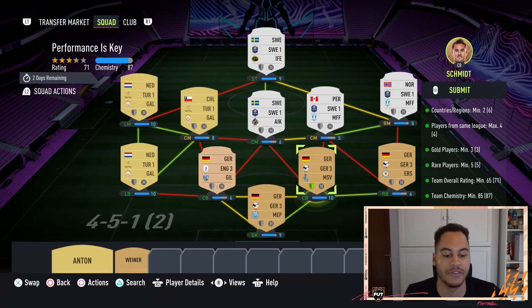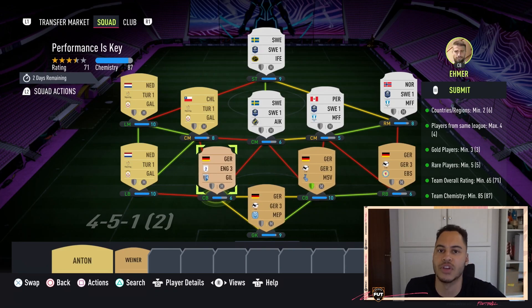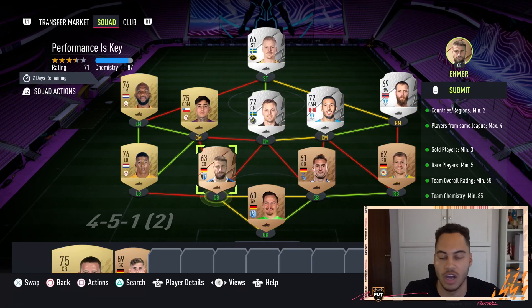The goalkeeper and defence are German players from the German third league. It's pretty easy — if you don't have them just search on the transfer market: German, German free, and the position, and just buy the cheapest one.